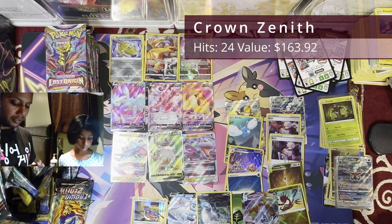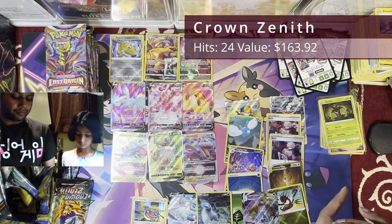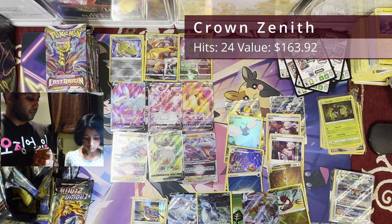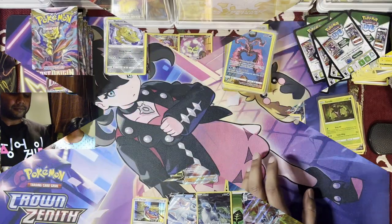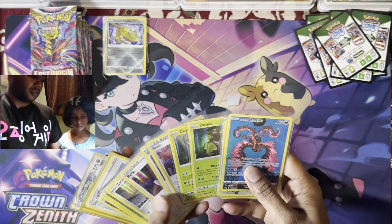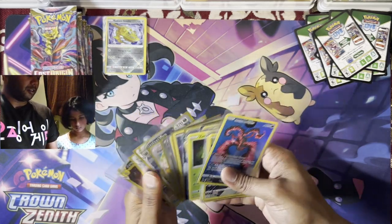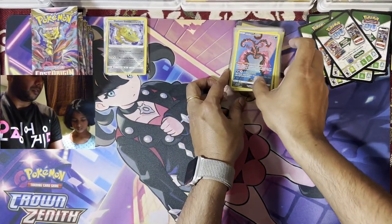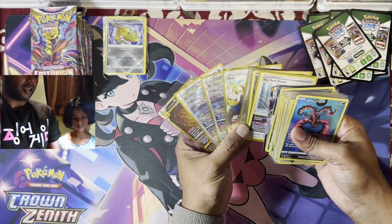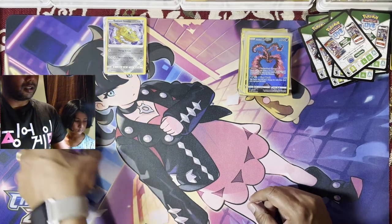Better than the first set. First set gave us 11 hits, so 24 hits from 30 packs. We'll clean this up and be back with Lost Origin. Back after cleanup — we got 22 hits, six holos, and six promos. That's a pretty good haul: 34 cards you want to save from this opening, from 30 packs of Zenith. The biggest hit is the Arceus, and we did pull a couple Darkrai V-Stars, plus Volo and Sharon's Scaries Ultra Rare Trainers.